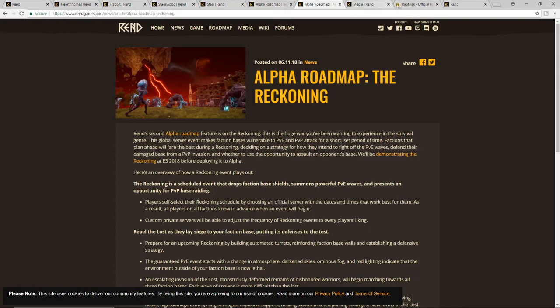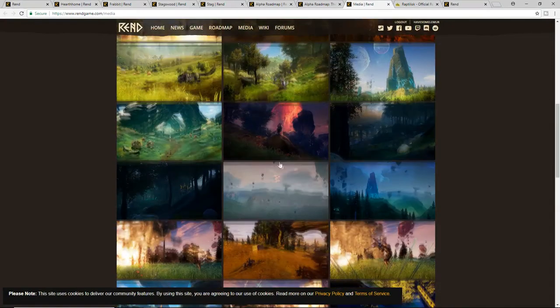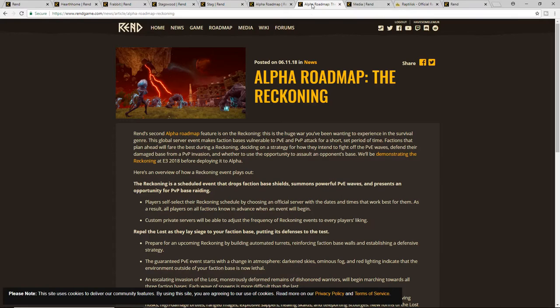During the Reckoning, your base is going to be vulnerable — all faction shields drop down. You can't attack home bases without the Reckoning happening. The first thing that happens is the Lost come attacking your base in waves, over and over, until you've either defeated the Reckoning or they've destroyed your base. Then your base continues to have shields down, and this is where the major PvP happens.